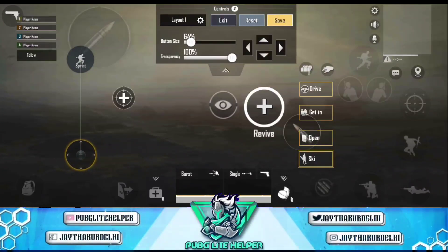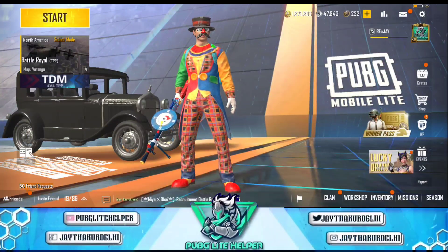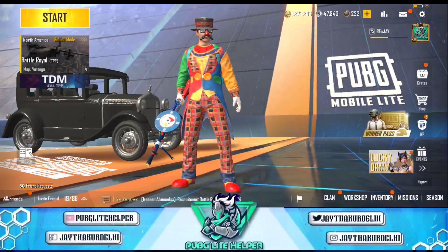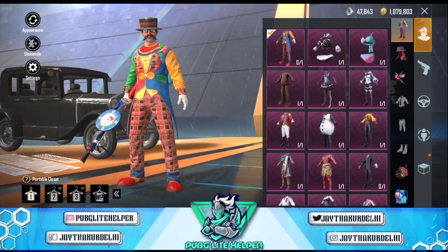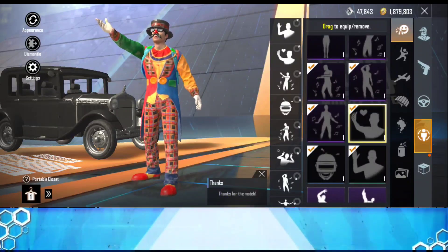आप navigation key का size 60% से 100% के बीच रख सकते हो, लेकिन मैं suggest करूँगा कि आप इसे 60% पर रखें। इससे आपका jiggle बहुत लंबा और बहुत अच्छा होगा, जिससे आप काफी गोलियों को miss कर पाओगे और enemy को easily finish कर पाओगे। बड़े navigation key में छोटा सा jiggle होता है और aim assist के चक्कर में हम मर जाते हैं, लेकिन छोटे navigation key से लंबा jiggle होता है।